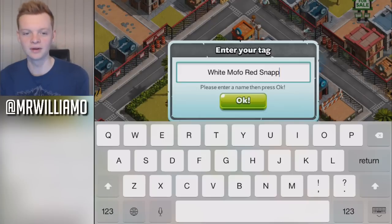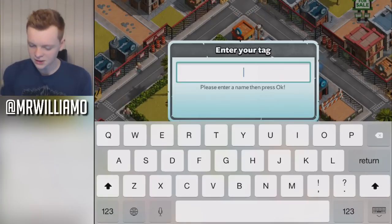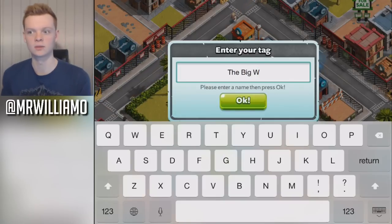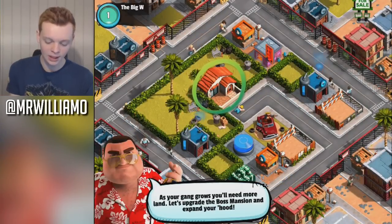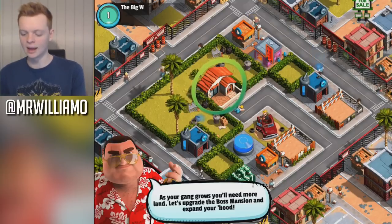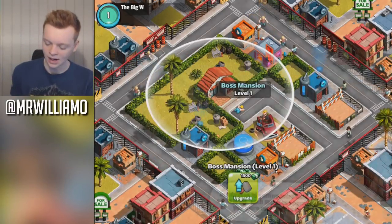Oh, we can't even fit it in. All the other names coming up are rubbish, so it's going to be called the Big W — for Will. Big W, that's my gangster name from now on. 'As your gang grows, you'll need more land. Let's upgrade the boss mansion and expand your hood.' My hood's going to get bigger — that'll make my head look smaller, but you know. Let's upgrade it.